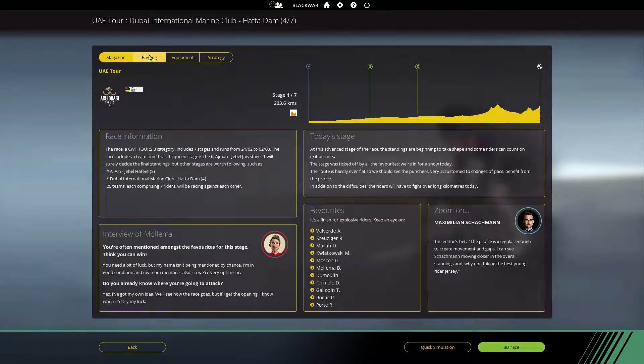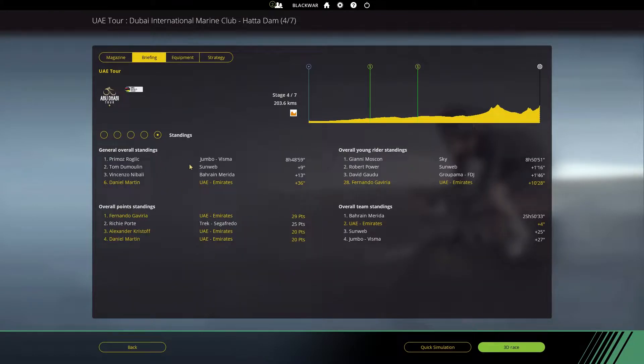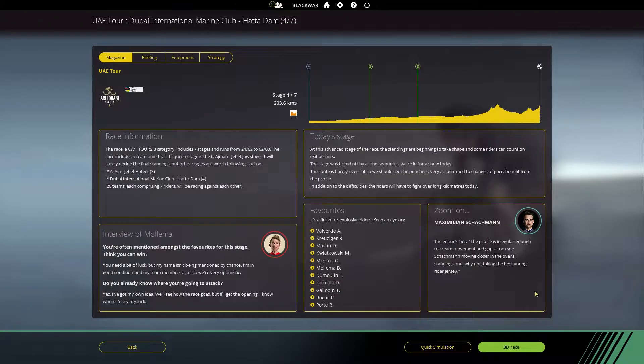If you haven't watched the previous stages, please go ahead to make sure you understand what's going on for the GC. I'll show the top three right now: Primoz Roglic leading from Tom Dumoulin, Vincenzo Nibali in third, fourth is Valverde, fifth is Richie Porte, and in sixth position is ourselves with Dan Martin. Let's jump into the stage and see if we can get some time on Roglic at the end.